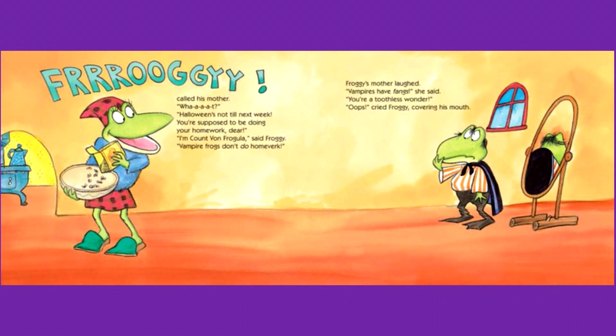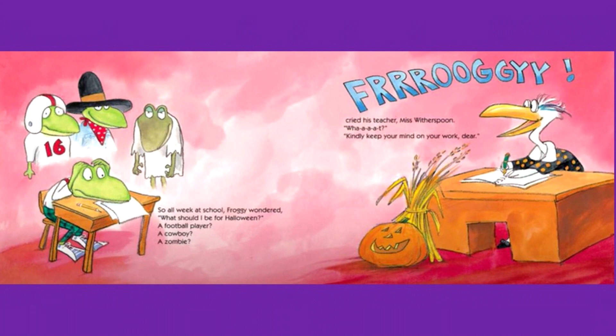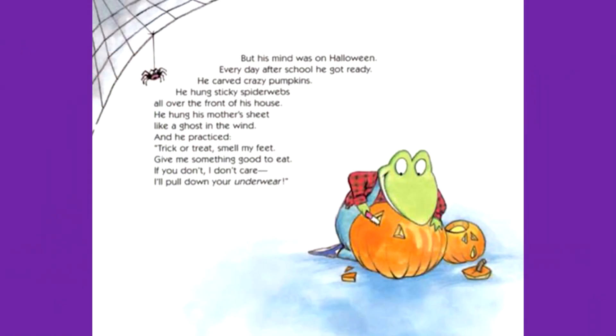Froggy's mother laughed. Vampires have fangs, she said — you're a toothless wonder. Whoops, cried Froggy, covering his mouth. So all week at school, Froggy wondered what should I be for Halloween? A football player? A cowboy? A zombie? Froggy! cried his teacher, Miss Witherspoon. Kindly keep your mind on your work, dear. But his mind was on Halloween.